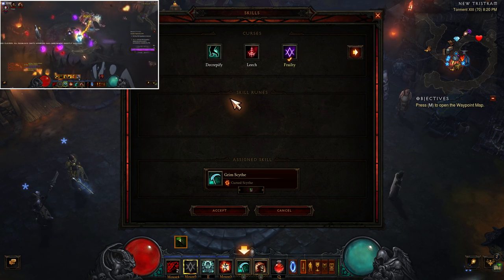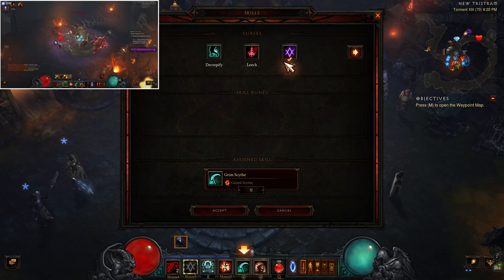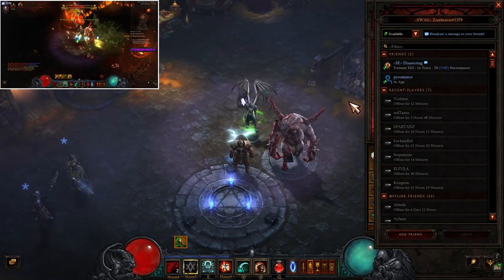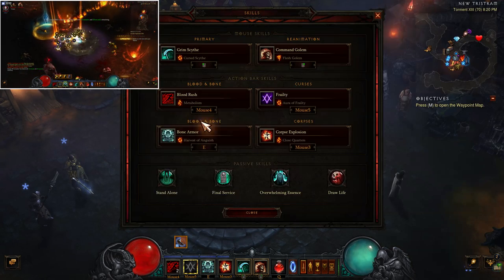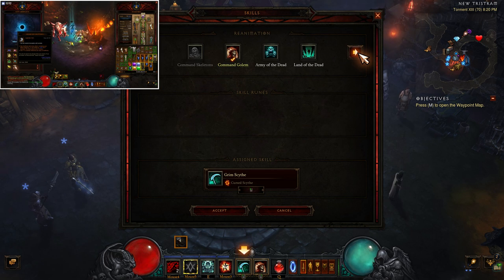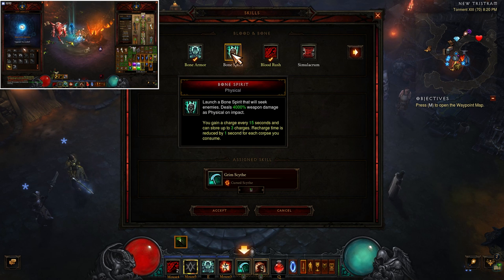The other curses don't really do anything for you. Aura of Frailty you've obviously got to have because it passively gives you your Trang's bonus as you run up to an enemy — that is required. But the other two curses don't serve any purpose here. Bone Spirit isn't really going to do much of anything for you.